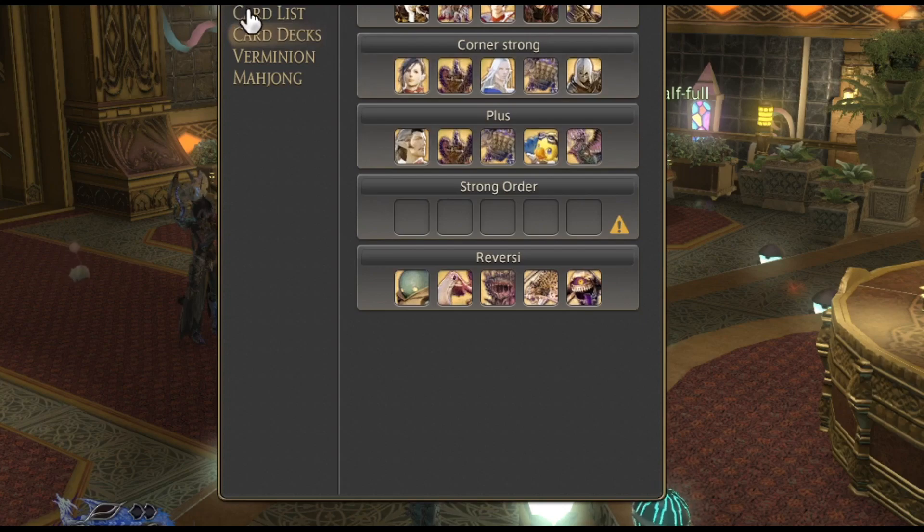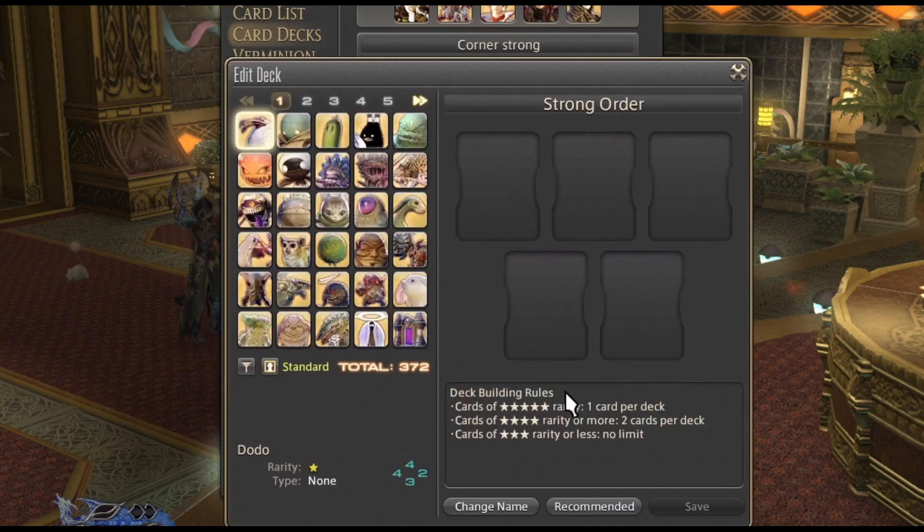So building a deck — what do you need to know? First of all, stars. You can have only one card that is five stars. You may have one or two cards that are four or five stars, and the rest of your cards should be three stars or less. In general you'll want to play a deck that has a five, a four, and three threes.